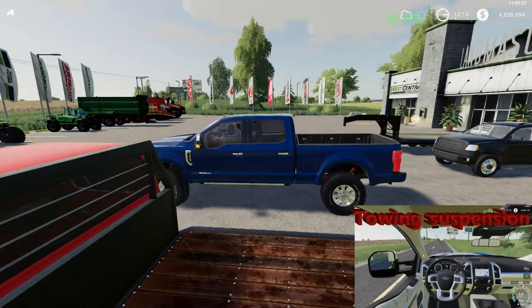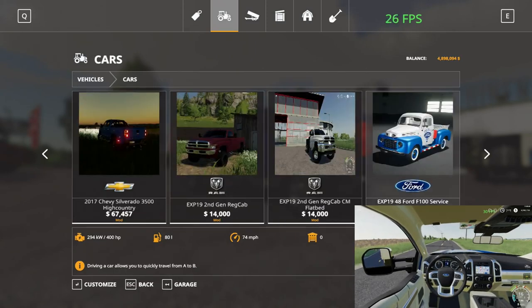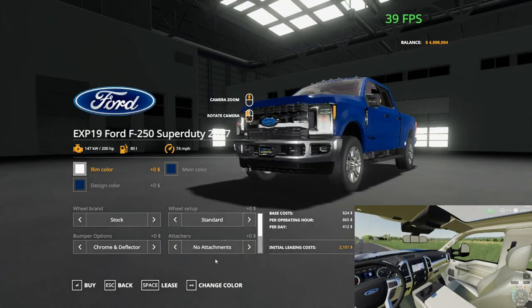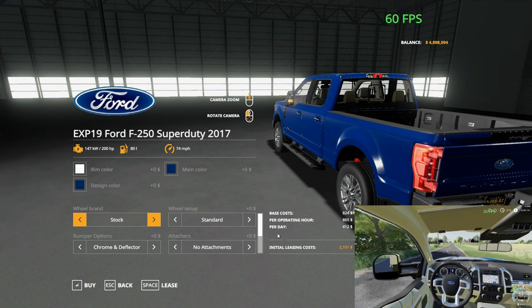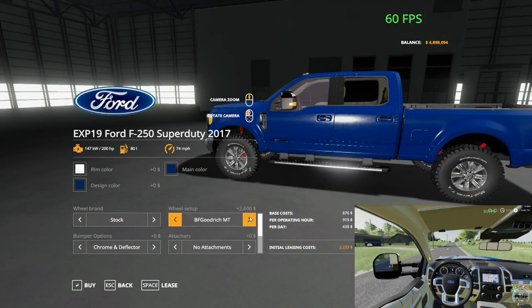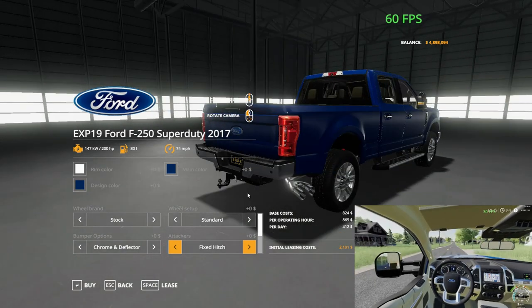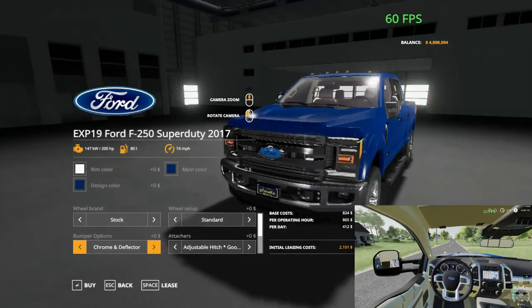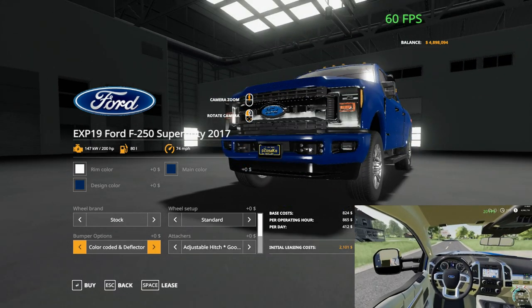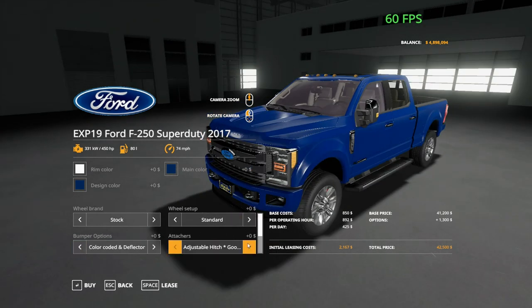When you're towing there's a different option for selecting your towing options. Here is the store picture. This is where you pick how big of a suspension you have — stiffer for towing — and then you got different wheels. Fixed hitch, adjustable hitch, and then your gooseneck. You got chrome deflector and then you can put a paintable bumper on it — stock, no steps — all those options. And then you got the V8 6.7 Power Stroke with a turbo.